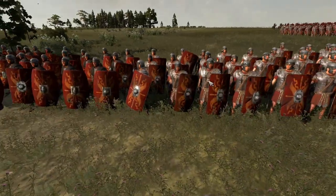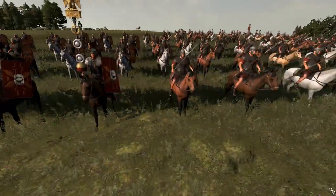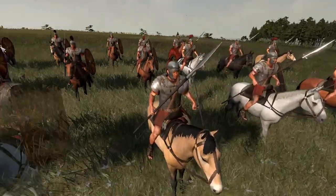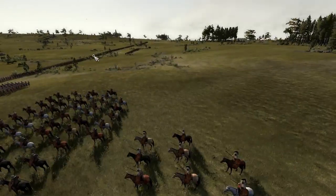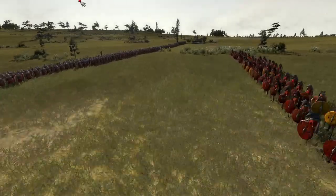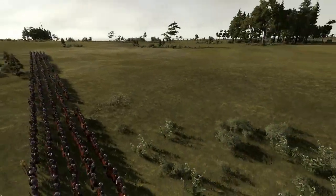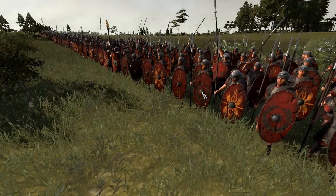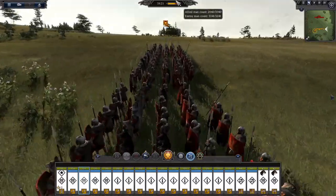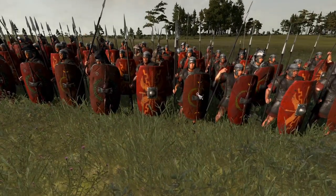We've got Legionnaires here which are ever so slightly different - they've just got chainmail while these guys have scale armor. We have Legionary Cavalry back here - these guys look awesome. The Centurion's ready. We've got a Legatus who looks very different - he's got like auxiliary scale armor but auxiliary shields, that's kind of cool. We've got Velites today, these guys look awesome. I could have brought Sagittarii as well but I prefer Velites. We've got an Auxiliary unit and Veteran Auxiliaries with slightly different shields.